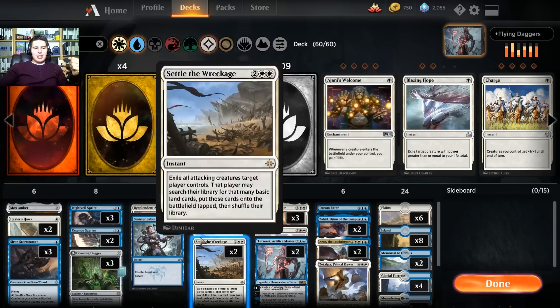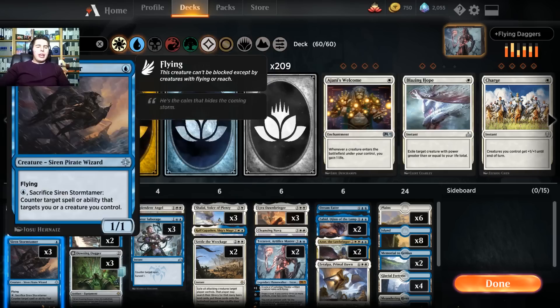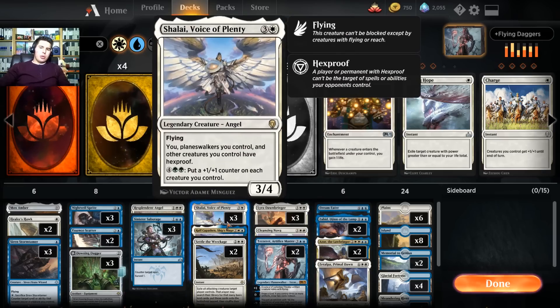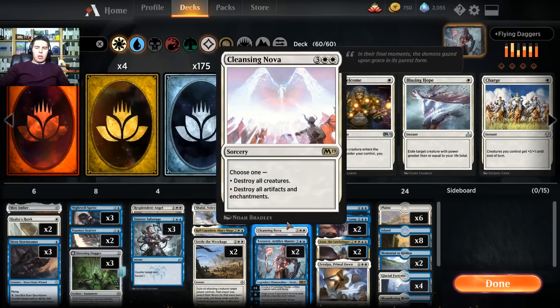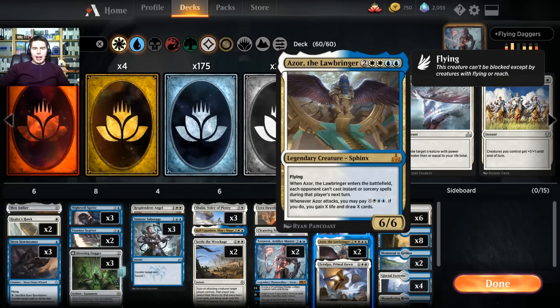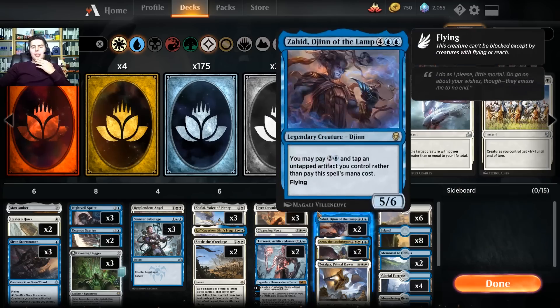We do have Mox Amber and Rav'ka Passion that can do some fun stuff in this deck. Our big creatures we're trying to get into is Lyra — we're trying to hit Lyra pretty early. If we can get Dowsing Dagger onto a creature as early as turn three, we can equip it, swing in, and have four mana left. So we can get down a Rav'ka Passion on their turn, maybe have a Settle the Wreckage available, and then next turn start playing bigger stuff like Azor, Zahid, Zetalpa.